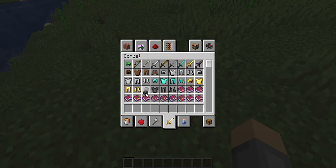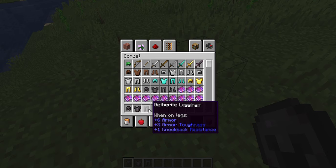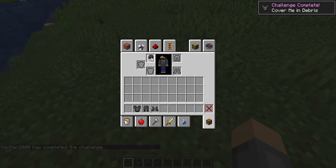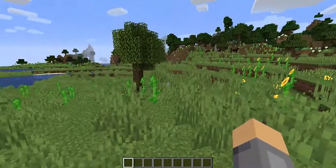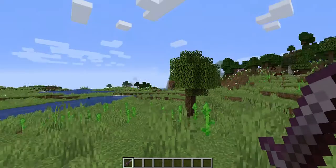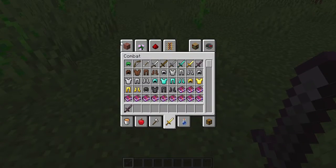I'm gonna go into my inventory and put on these amazing netherite leggings. Let's just put it on real quick — look at that, netherite armor. And yes, they did add a netherite sword. Amazing, look at this thing.